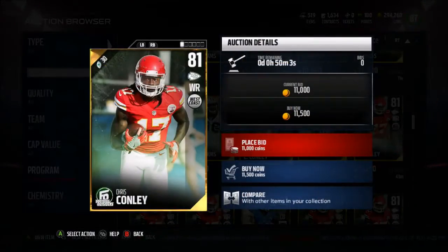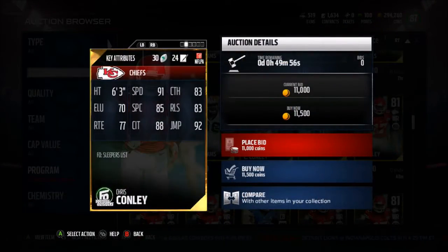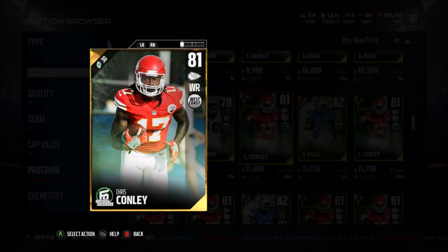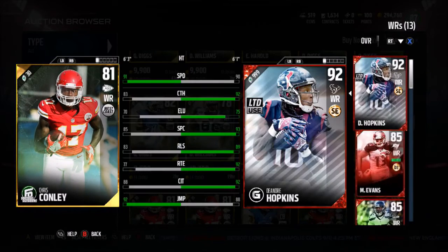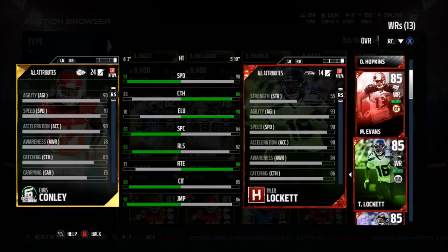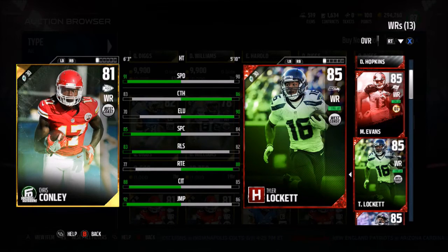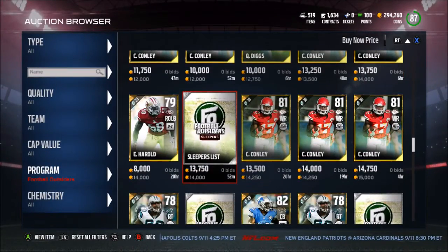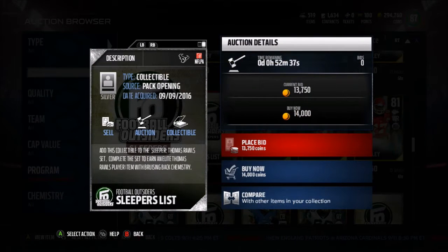Then we have Chris Conley — 91 speed, that's basically all you need to know for this card, with 90 acceleration. That is extremely fast for right now, especially at this point in the game — faster than Tyler Lockett. That acceleration of 90 is the same; he's just amazingly fast. At 6'3" that's a really good receiver, a jump ball guy.